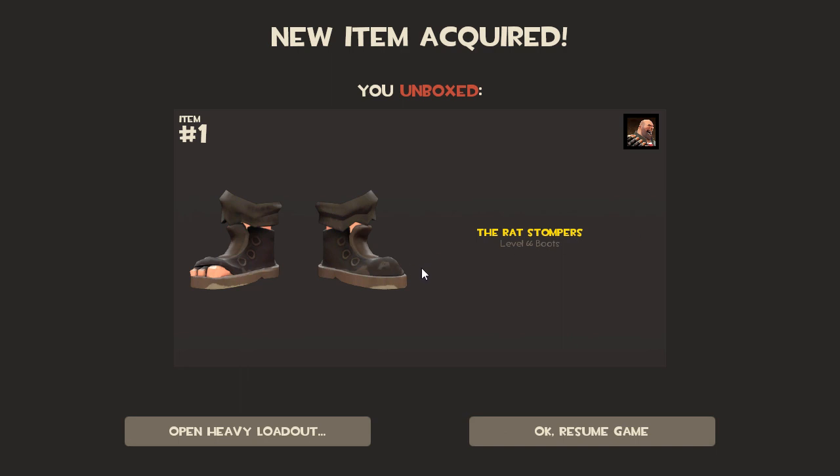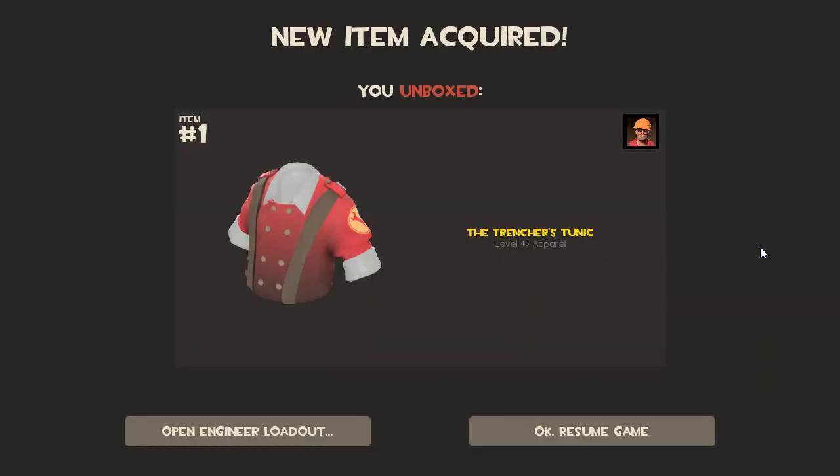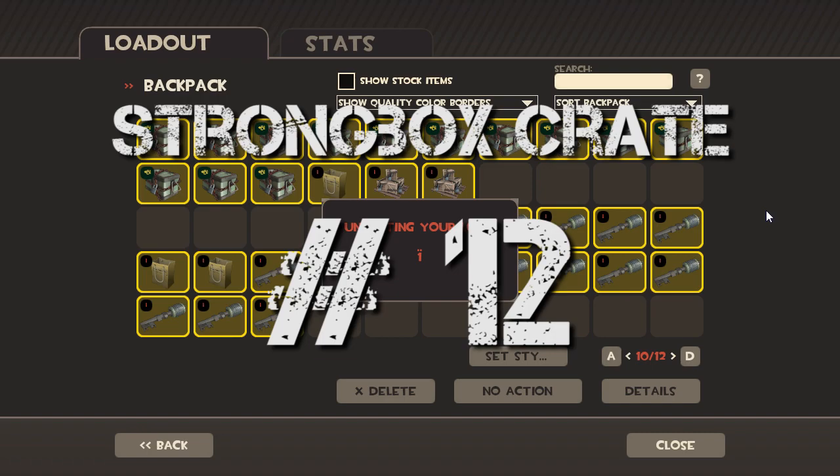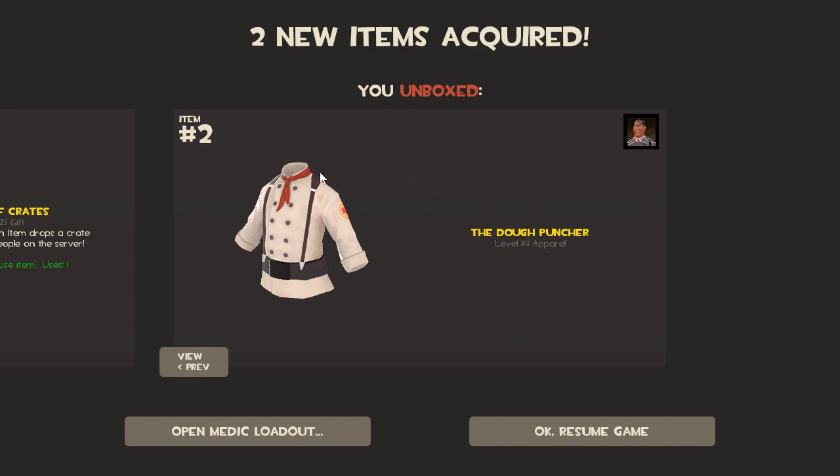Some shoes - and why does that one shoe have a hole in it? Another duplicate - come on. There were supposed to be 43 new items and I'm already getting duplicates, cheese. This thing really wants me to give out crates because it showed the crate first, and then - alright, medic looks nice.